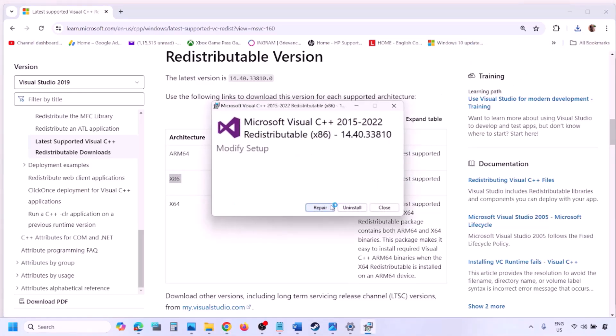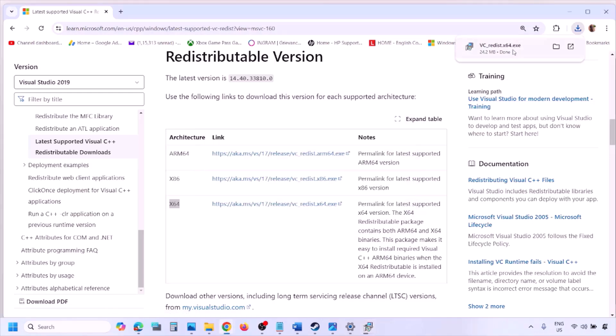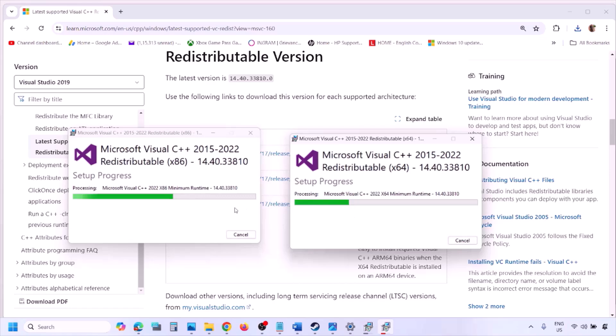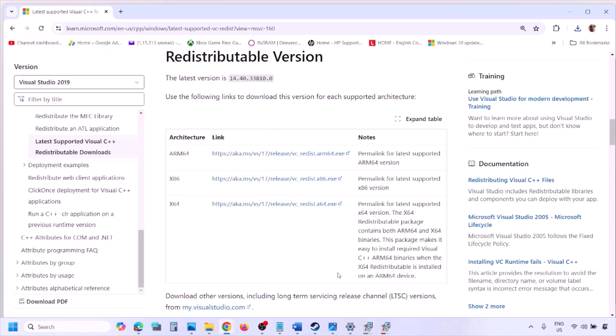If you see the Repair option click Repair; if you see Install click Install. Click Yes to allow. Also download and run the x64 file. If you see Repair click Repair, if you see Install click Install, and let the installation complete. Make sure both are installed, then restart your computer — restart is a must — and launch the game.